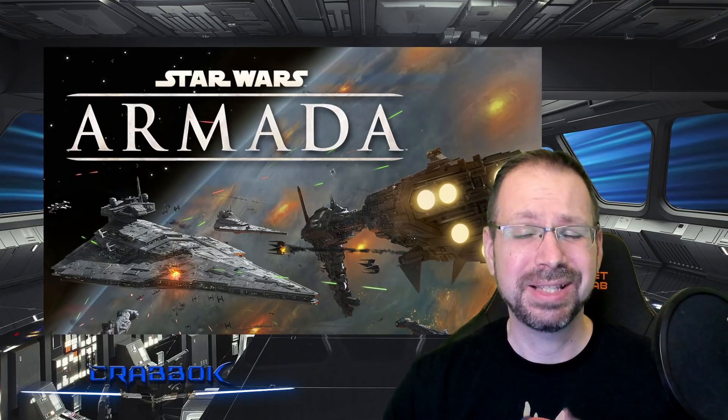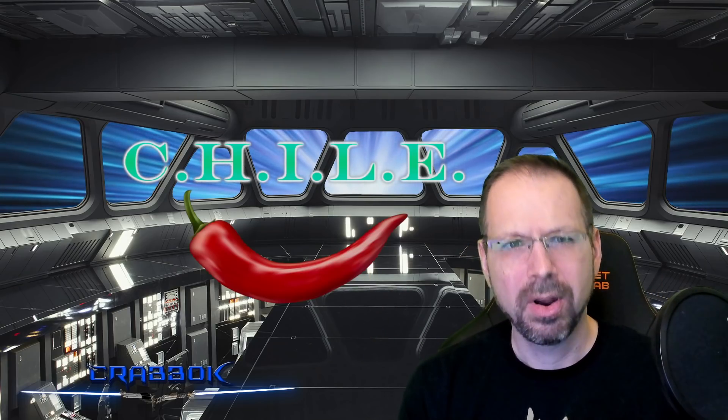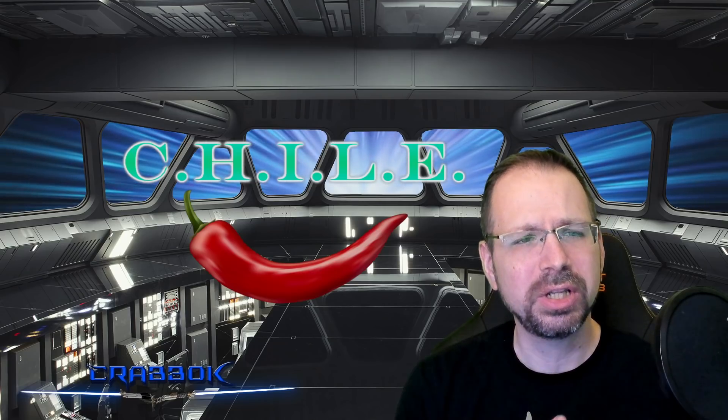I want to talk today about a three-step program to get you guys grounded in building fleets, getting them to the table, implementing them, and making it all come together for Star Wars Armada. That's called the Chili System — a system I've invented. It's a three-step program. You're probably wondering, why are there five letters in a three-step program? I'm going to explain that.